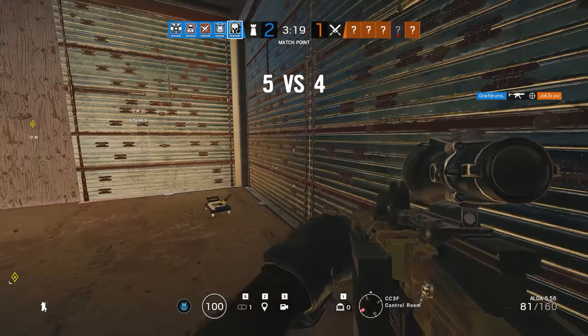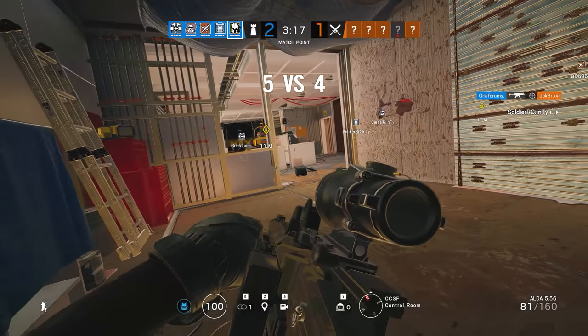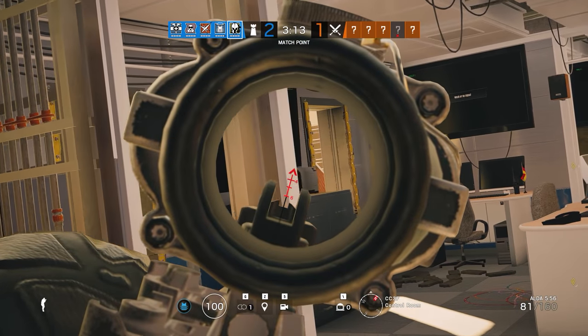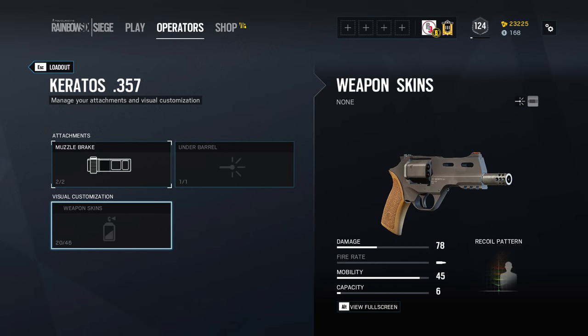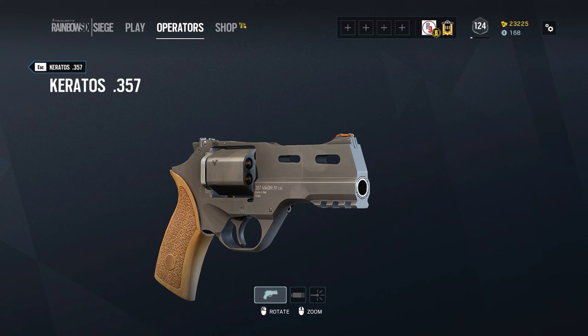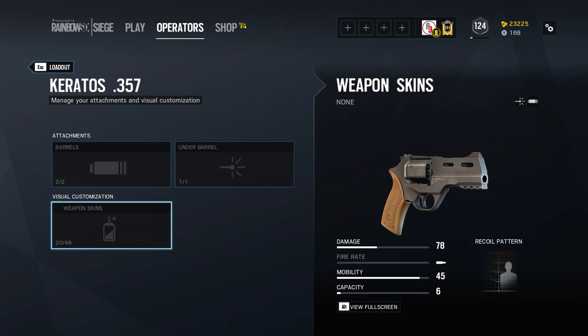And now, over to one of the new weapons that is far more powerful than I was expecting it to be — many of you may have already guessed correctly that I am referring to the Keratos 357. A 357 Magnum revolver is of course nothing new for Rainbow Six Siege, since the GIGN forces have had access to a virtually identical weapon since the very first release of the game: the LFP 586. So how is the Keratos OP when the LFP has been fine this whole time? Let's compare them.